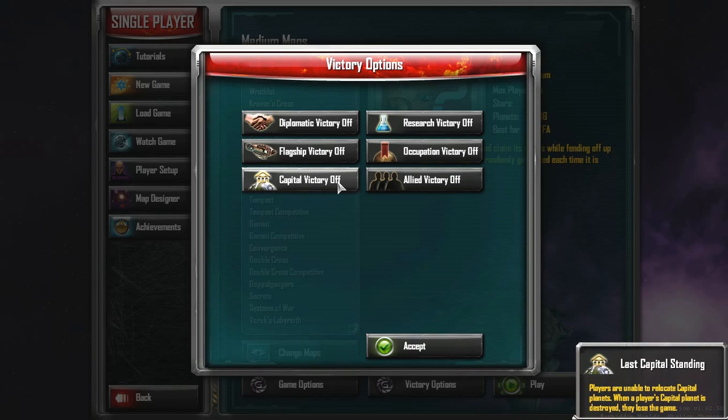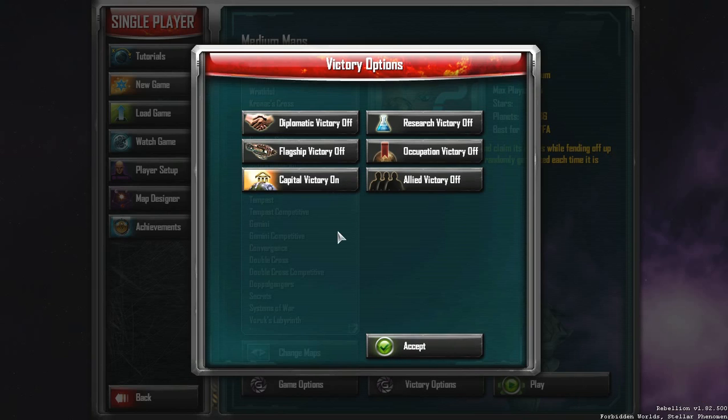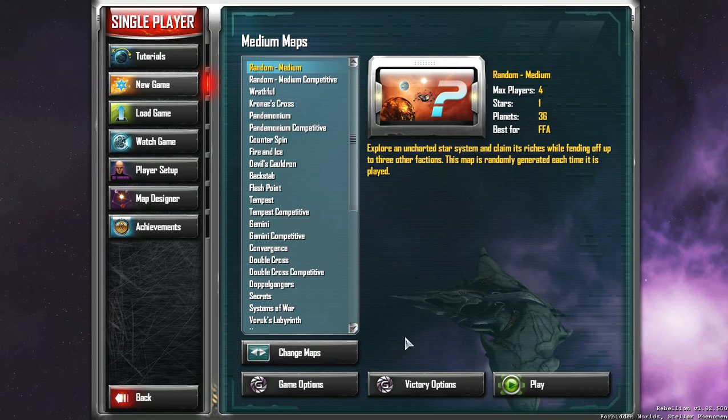I will turn capital victory on, because that'll just make it that much quicker for me to deal with — blowing up the capital ships or getting military advantages — I have to have a legitimate way to win.